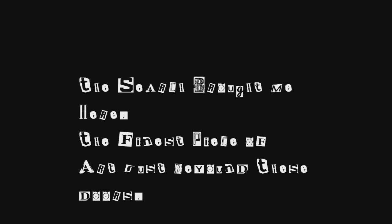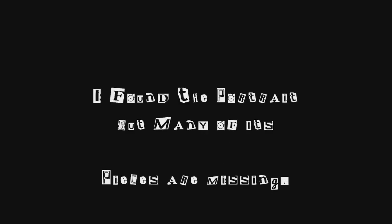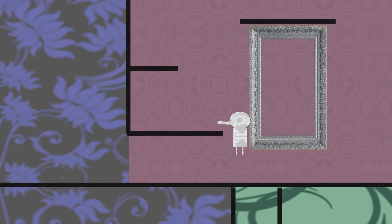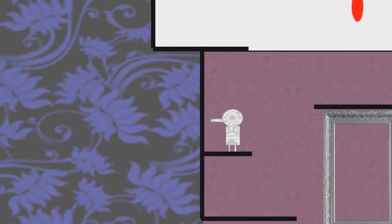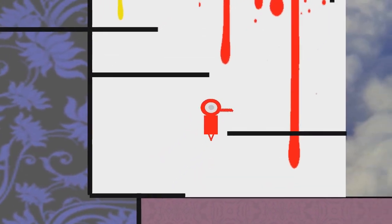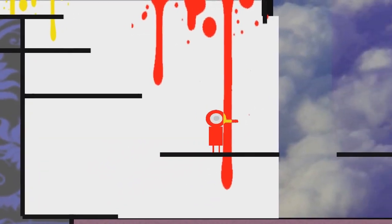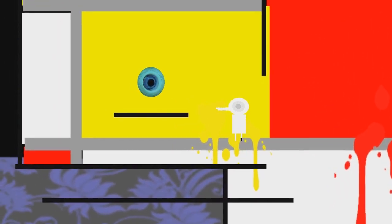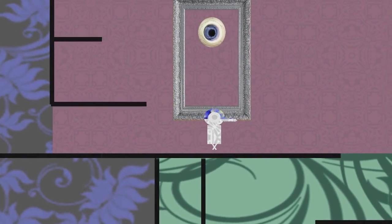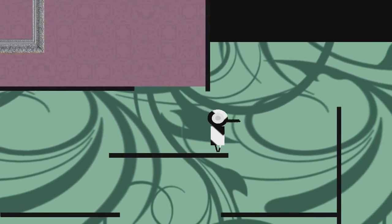The search brought me here — the finest piece of art. I found the portrait, but many of its pieces are missing. Perhaps the missing pieces are around here somewhere. Now a red color. This is really lovely — just in concept, where we change colors and where we go and stuff. That looks like a picture or a piece. We found the eye! I like that it took us back to the painting that we're creating.